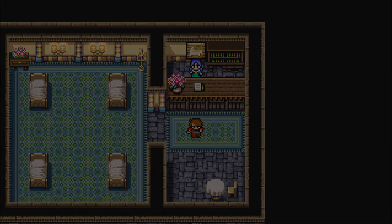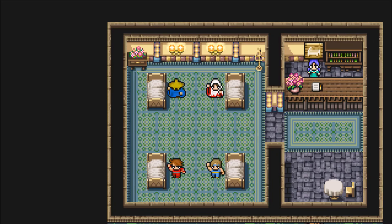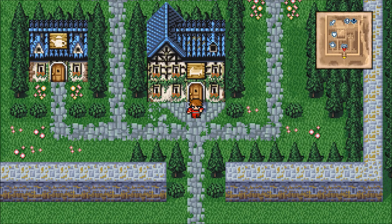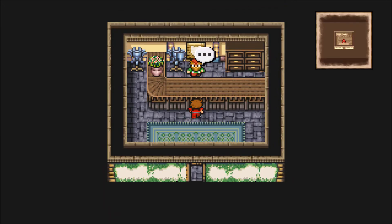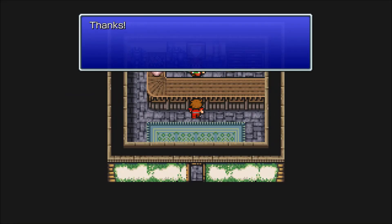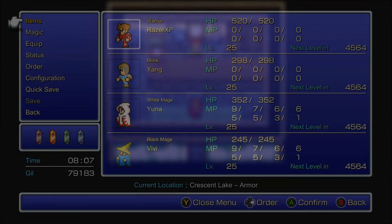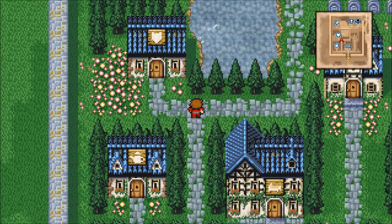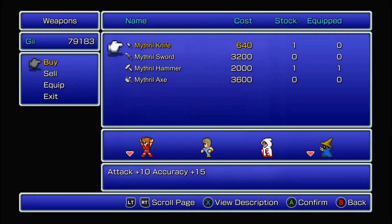I'll go ahead and rest at the inn first, I guess. I don't really need to too much, but might as well. Alright, so let's see — we can buy a buckler, I don't have that, and mithril gloves. Let's equip the mithril gloves. More defense for the warrior, like the warrior even needs more defense. And then we have mithril sword and a mithril axe.